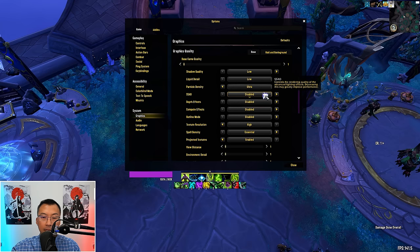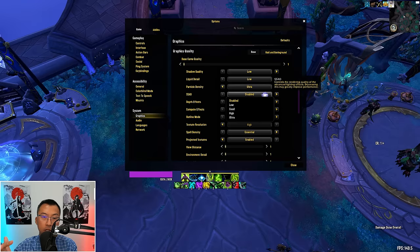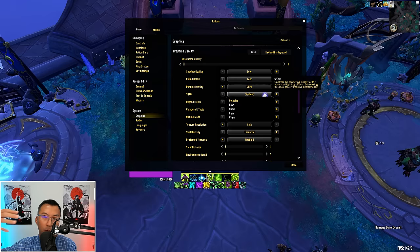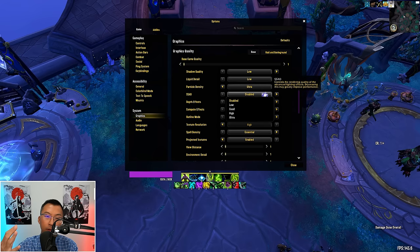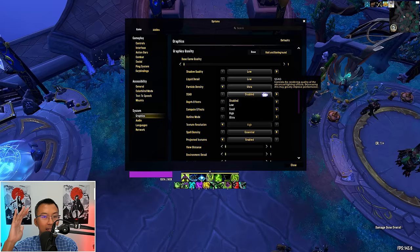SSAO stands for Screen Space Ambient Occlusion — a feature that makes lighting in the game more realistic by simulating the way light naturally shadows around objects. For example, tight and enclosed areas will look darker, making the game world feel more three-dimensional and rich. But it does nothing to make mechanics stand out more, so lower this setting if you'd like to save some FPS.